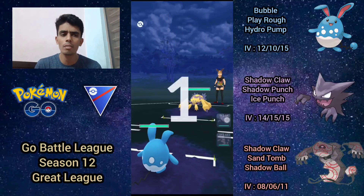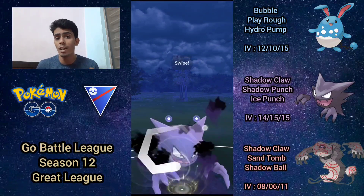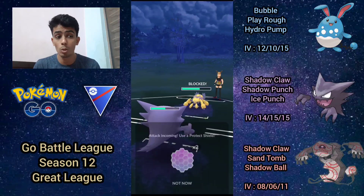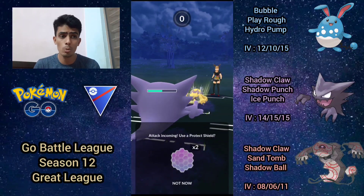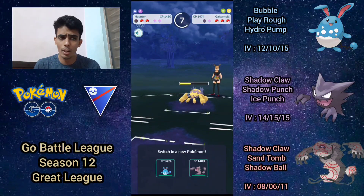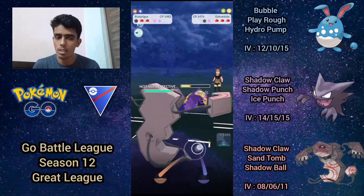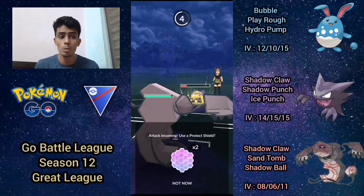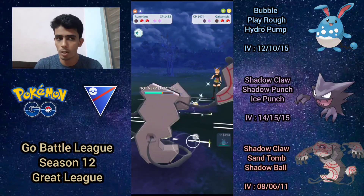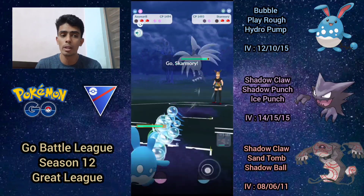Second battle: Azumarill into a Galvantula — a pretty negative lead, so I immediately safe-switch into Haunter. Volt Switch tears through Haunter, but we win the CMP tie on shadow punch. Most Galvantulas tend to bait, so there's probably a Lunge, which is double resisted but still does quite a bit given how glassy Haunter is. I bring in Runerigus, which is one of the harder counters to Galvantula since both Lunge and Discharge are resisted — Lunge singly resisted due to ghost typing, Discharge doubly resisted due to ground typing. We comfortably shadow claw it down.